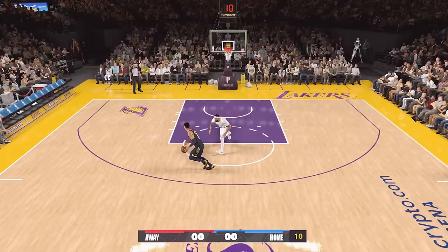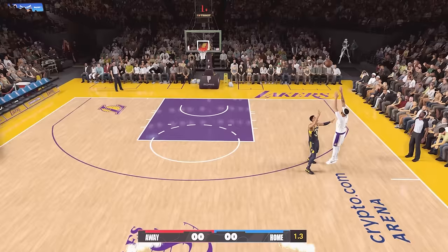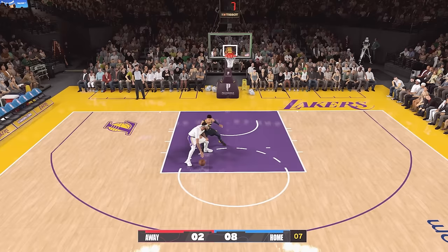Next we got Anthony Davis vs. Tyrese Halliburton. This game was never close at all — AD held the lead the entire time and won 22-11.